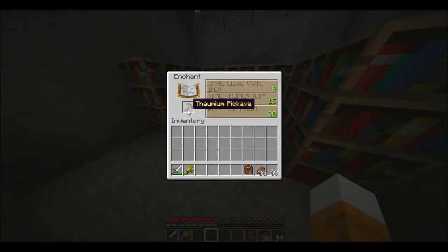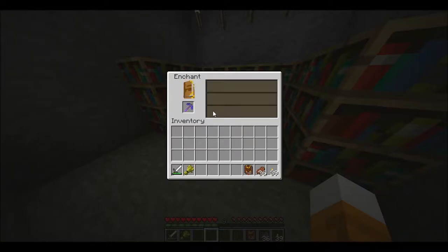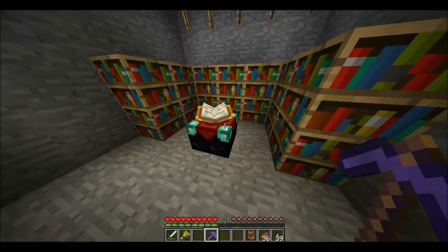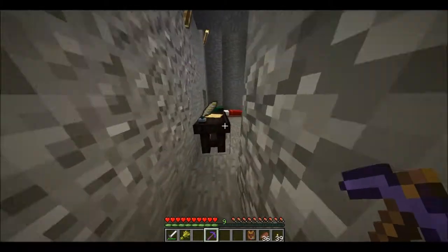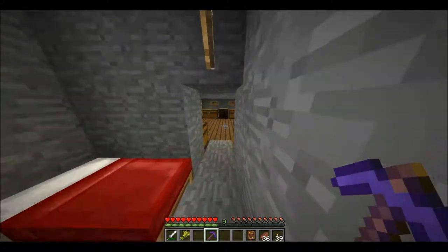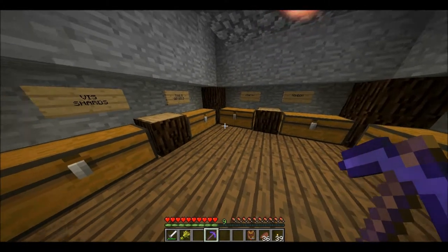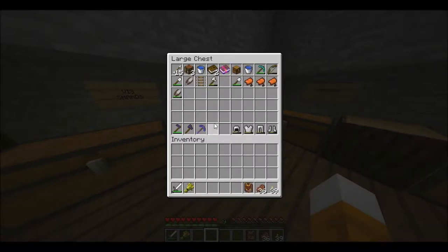I wanted to test out this idea of enchanting on Thalmium just to see if I got anything different. I don't know if I will or not, but hopefully 30 levels should give me something good. I'm kind of nervous, but here we go. What did we get? Unbreaking 3 and Repair 2. I'm going to have to look up what Repair is, but Unbreaking 3 is not too bad. I can deal with this lasting a decent amount of time. I'm happy with that.